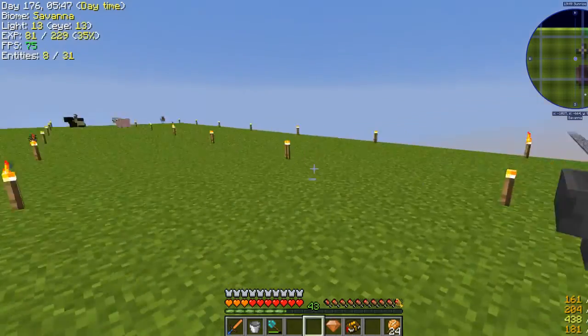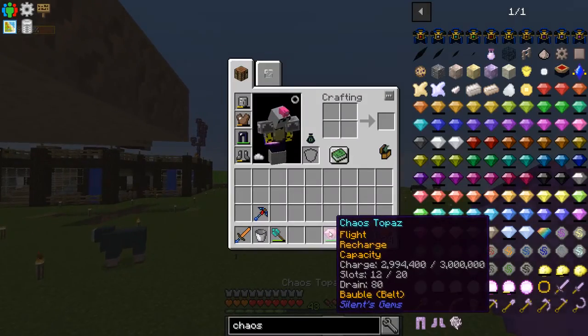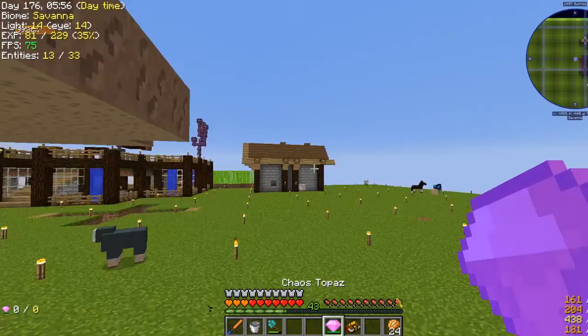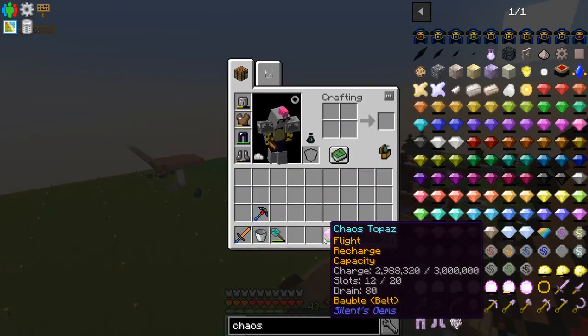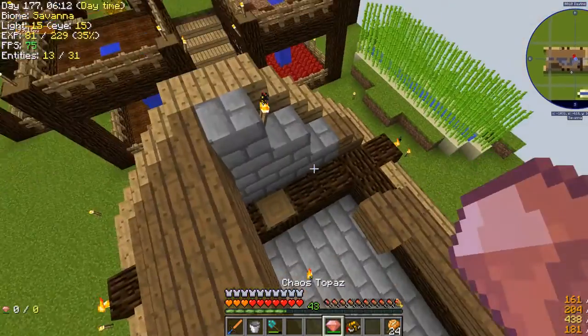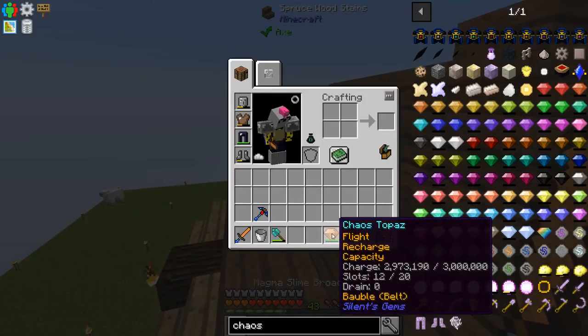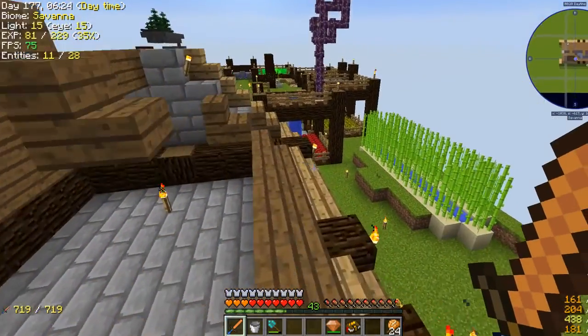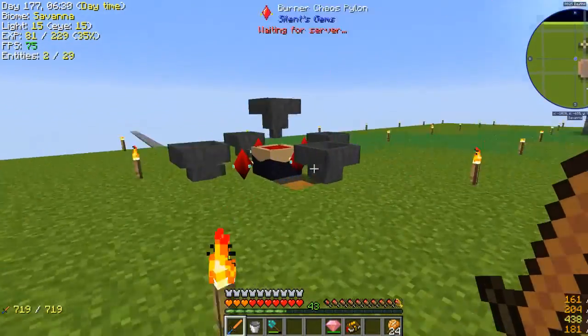So if I shift right-click — how fast does that drain? Four, three, two — oh it goes up though. I guess it's because we're near the altar. If I run away from the altar though: eight, seven, six, five, four, three, two, one, zero, seven, eight. That's not terrible. And I can turn it off and that should go back up on its own, slowly but it will. So that's good. Now we can fly! This is amazing. I like having the ability to fly, especially when we didn't have it before.